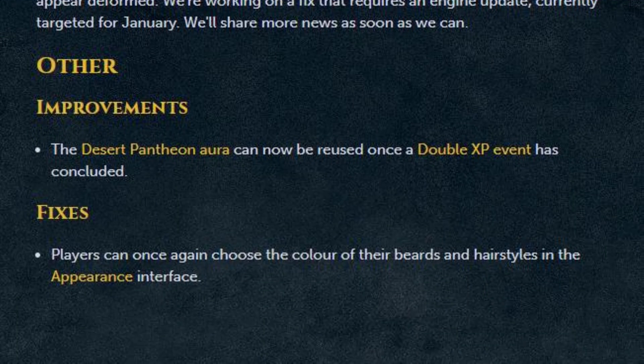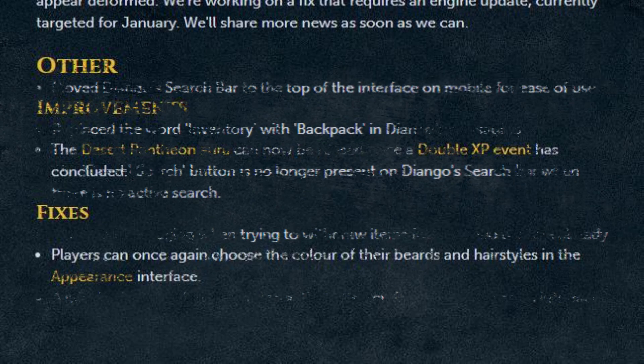And lastly, to close out, a couple of other improvements. The Desert Pantheon aura can now be reused once a double XP event has concluded. And players can once again choose the color of their beards and hairstyles in the appearance interface. That is it for your patch notes.